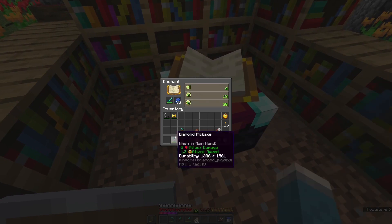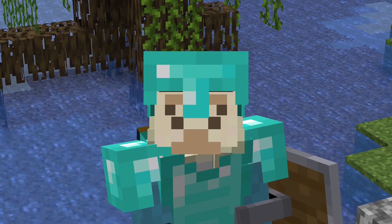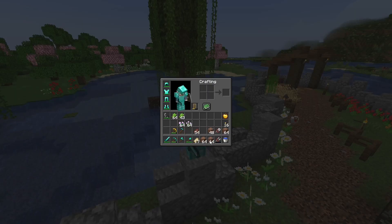I'm now back at base and I think it's a good idea to enchant the diamond sword, as I know we're guaranteed at least Looting III. Let's see what else we get — and Knockback. That's kind of bad.